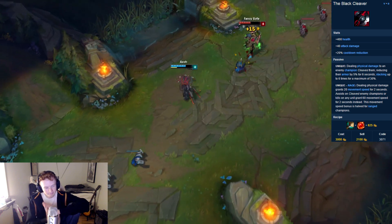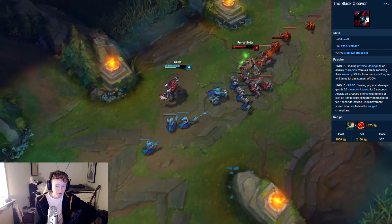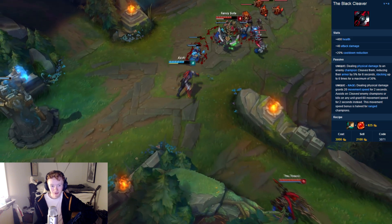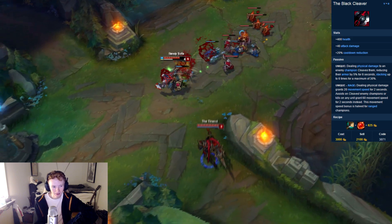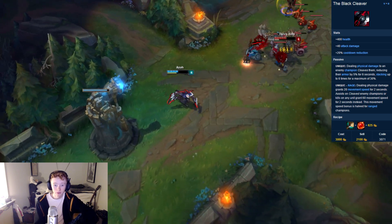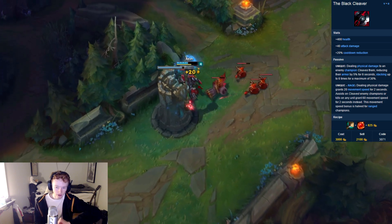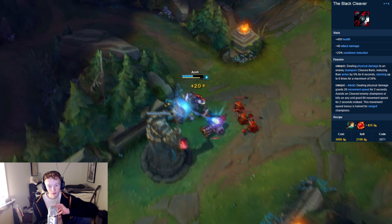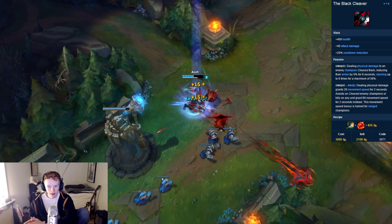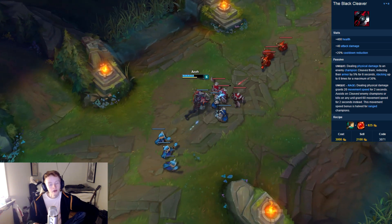You can never build Black Cleaver as a first item, because of its build path being Phage and Kindlegem — just imagine the first thing you do after you get a kill is buy a Kindlegem. The snowballing from Black Cleaver as a first item is horrendous, and the percentage shred doesn't work at all early game. What I always found is if you go for your core build first — Bork, Yomus, Last Whisper, and preferably Boots — and then add a Black Cleaver, you'll get loads of value from it.